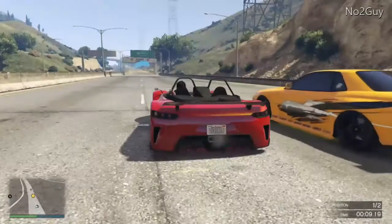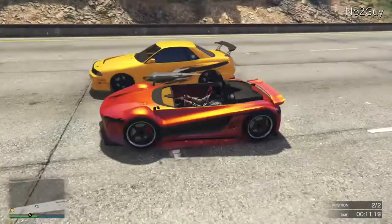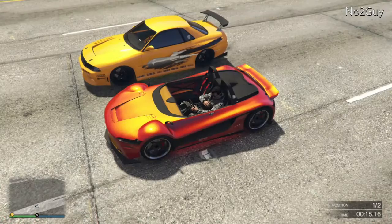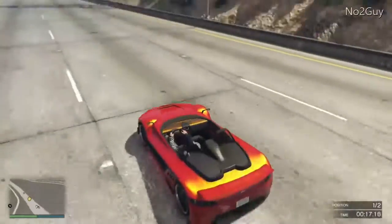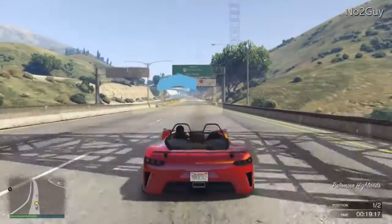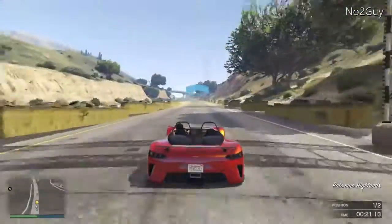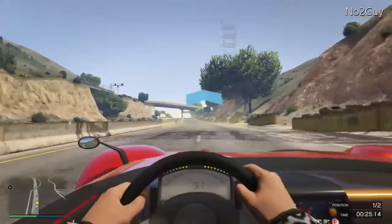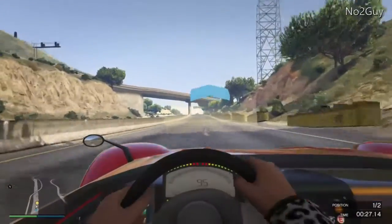Hey guys, it's no2guy here with another GTA 5 video. Today we have the Hijack Ruston versus the beautiful Nissan Skyline GTR, also known as the LRG Retro Custom. As you can see, the beautiful Hijack Ruston came out about two weeks ago — we're chilling in number one, it's a pretty fast car.